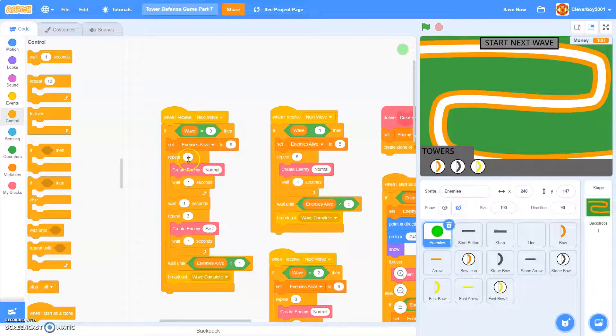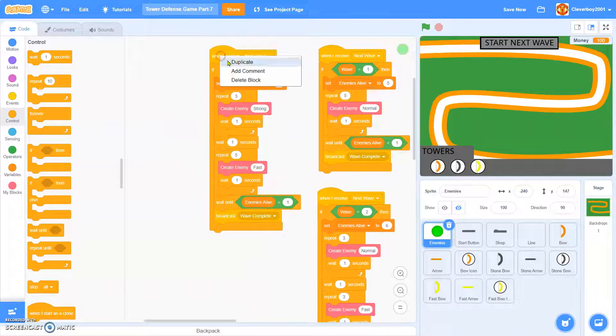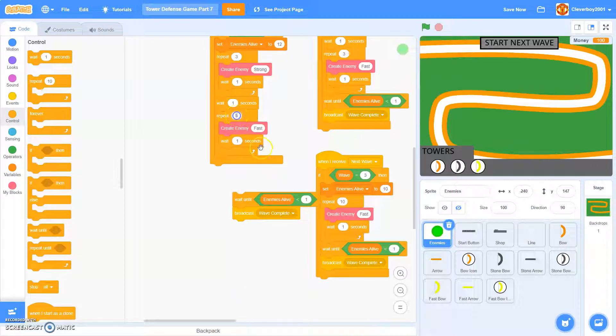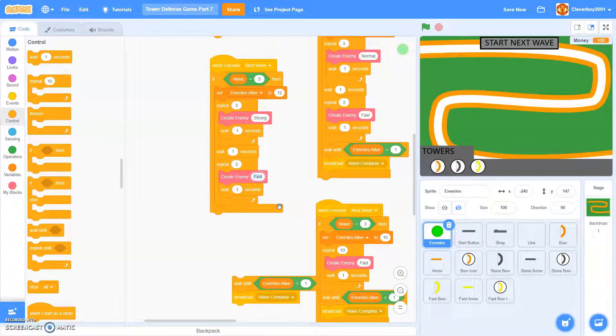I'll take 8, pick 4, pick 4, pick 4, pick 4, pick 4, repeat 4, repeat 5 fast. I'll take 4, 5, continue, 5, 12 enemies, 8, 3, 4.